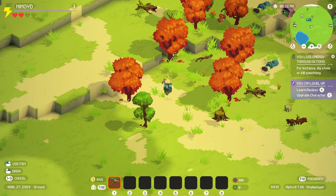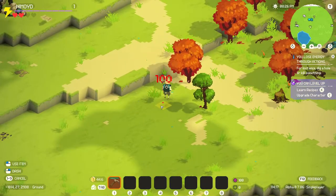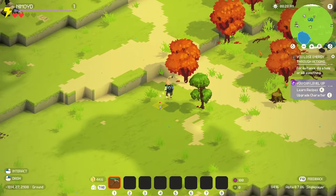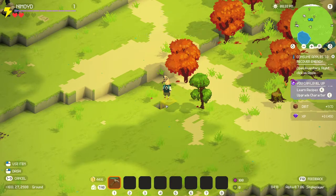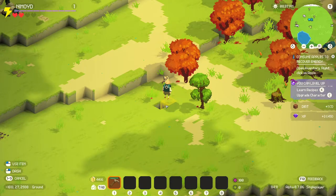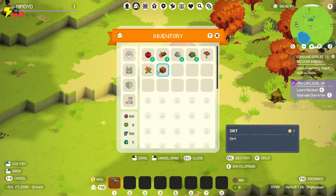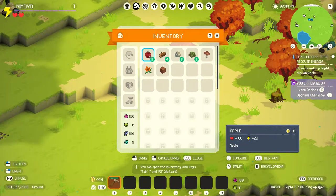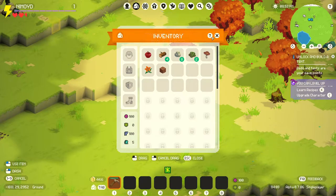You lose energy through actions, for instance dig a hole or kill something. Alright, so we can dig a hole. Hello? Hey hey hey. Cool. I know it's one of these kind of games. Open inventory, right-click on an apple. I didn't realize it was a terraforming game. Tap inventory. Apple. Oh, so you don't get your energy back by sleeping. You need food for your energy. Maybe you can sleep too. So we right-click that. There we go. Got half a heart and some energy back.